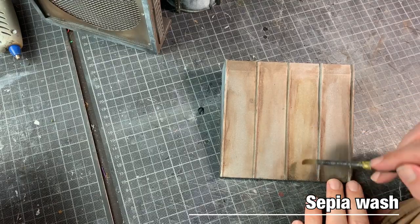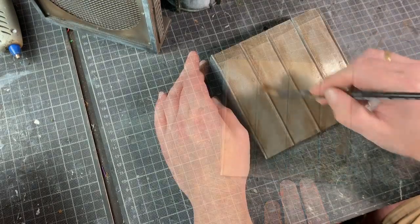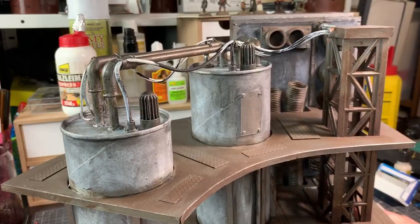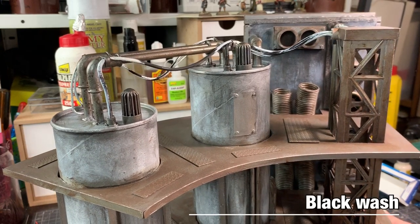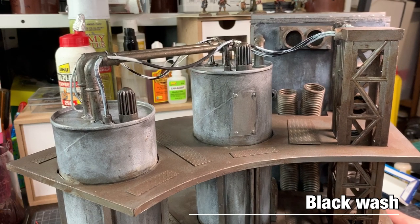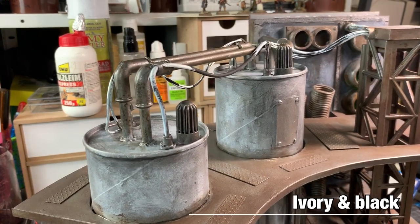After the base colors, I used some heavily diluted sepia wash to tone down the metals — applied to all the metal parts. I also did a black wash at the pipings and the details at the top, and the electrical wiring was painted with ivory and black in a rather messy way, but that seems to be the theme.